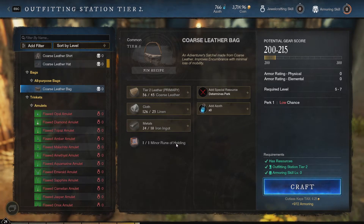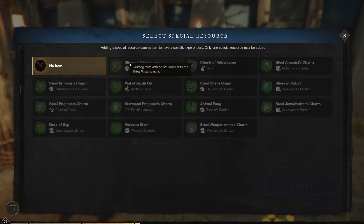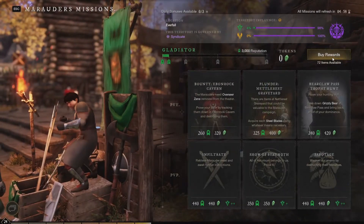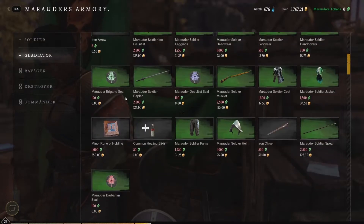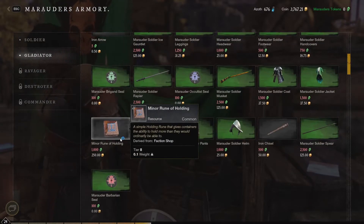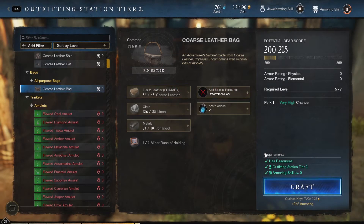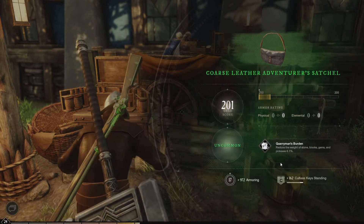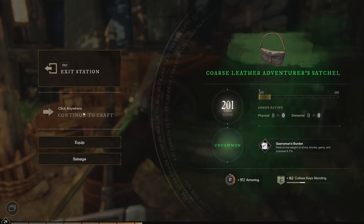If you need help finding those resources, check my channel for guides. The minor rune of holding is trickier — you'll need to buy it from your faction vendor for 1000 faction tokens and 250 gold. This may seem like a lot, but this bag is much bigger than the first one and can even be crafted with a perk that reduces the weight of certain items you pick up.